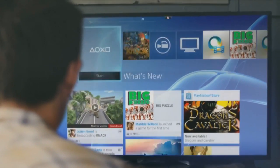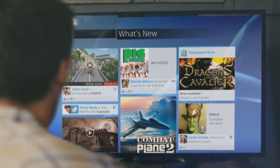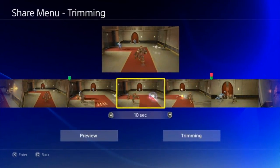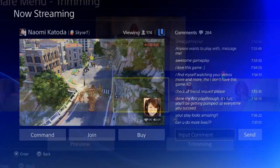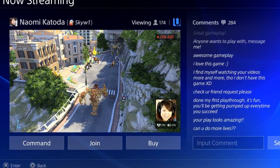A feed will be displayed right below showing all the activity from your friends, of which you can now add up to a thousand people. There's also PS4's share functions. The new Share button on the DualShock 4 controller allows you to capture your latest gameplay and send it to all your friends. You can share this on social media like Facebook or even stream it via Ustream.